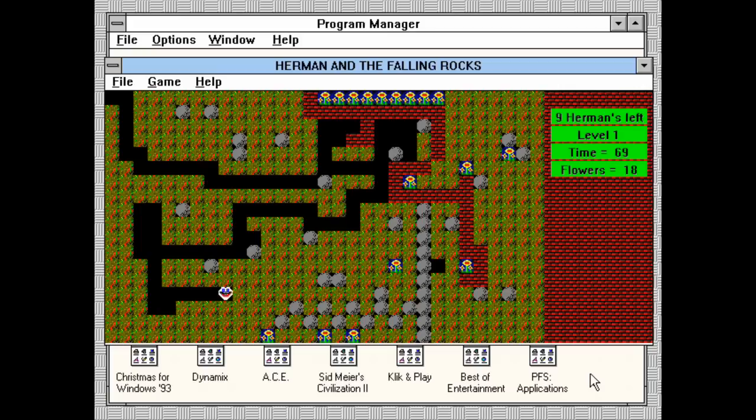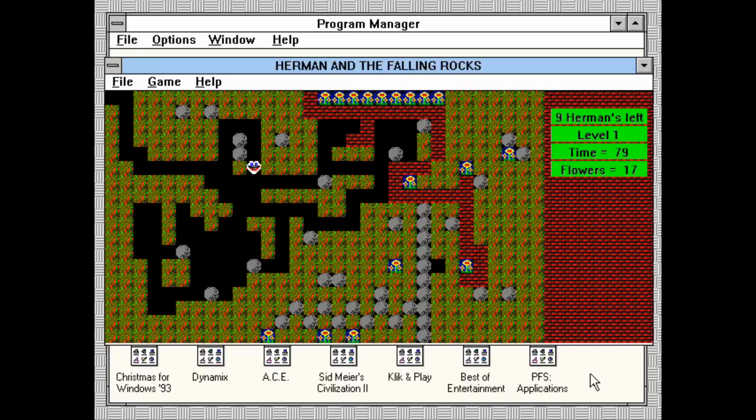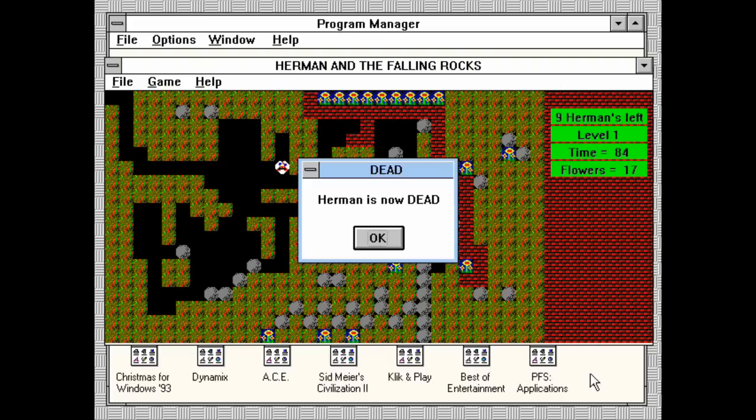Pretty much it's just like Boulder Dash — you play a little guy roaming around a grid-based level, trying to collect something and not get smashed by frocks. You use the numeric keypad to move, which allows you to move diagonally as well as the typical cardinal directions. Just collect all the flowers and make sure not to set a rock loose, since it will murder your face.